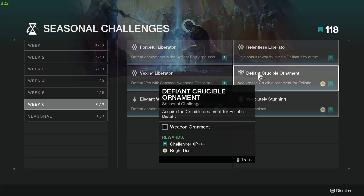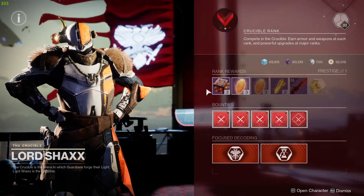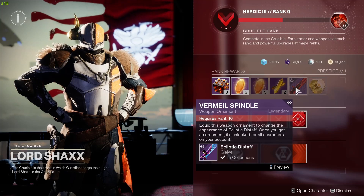Challenge number 4 is Defiant Crucible Ornament. Acquire the Crucible Ornament for the Ecliptic Staff. This is obtained from Lord Shaxx by playing Crucible, reaching rank 16 and resetting his reputation track, then reaching rank 16 again.